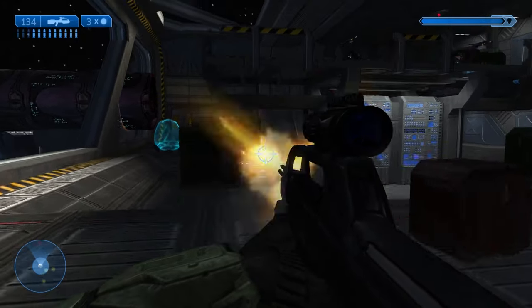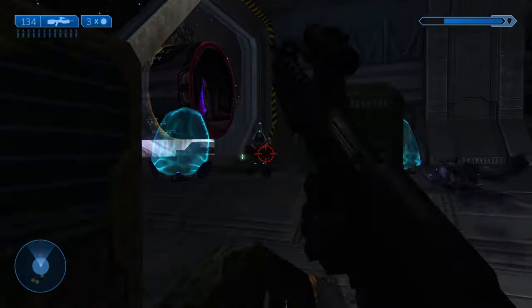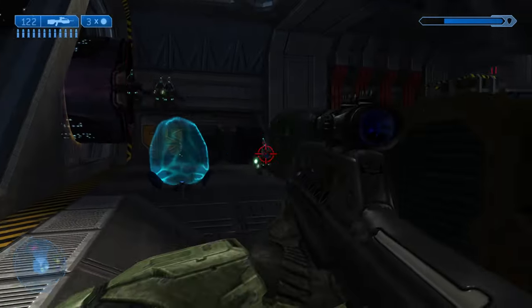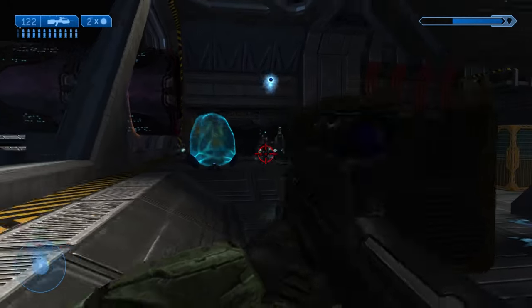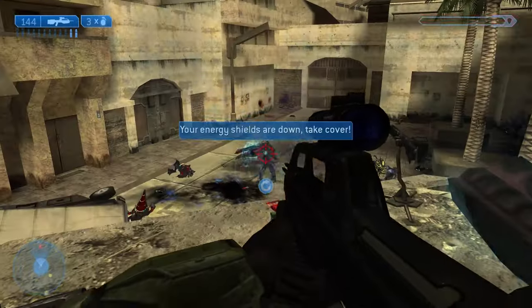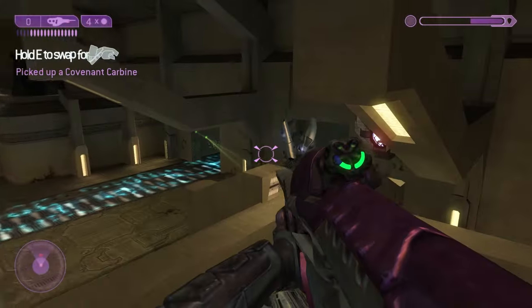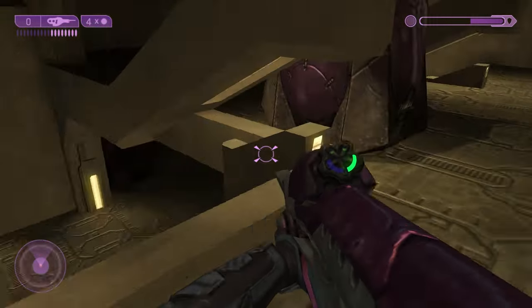Let's talk about the weapons. The first thing you'll notice is that the battle rifle is significantly different from the release version. It fires one shot at a time instead of a 3-round burst and it doesn't have the digital ammo counter. It feels punchier, like it does more damage. It also has this cool new reload animation if you completely empty your magazine. Replacing the battle rifle as the burst fire precision weapon is the Covenant Carbine.